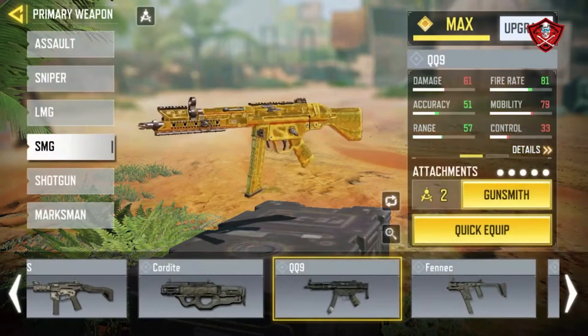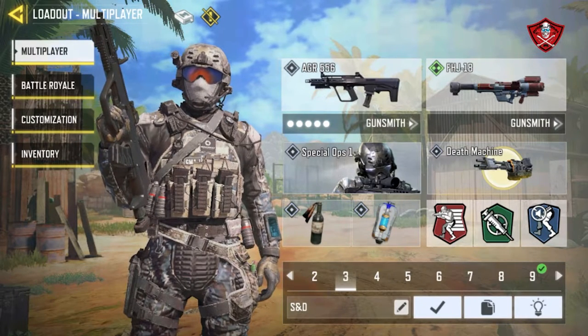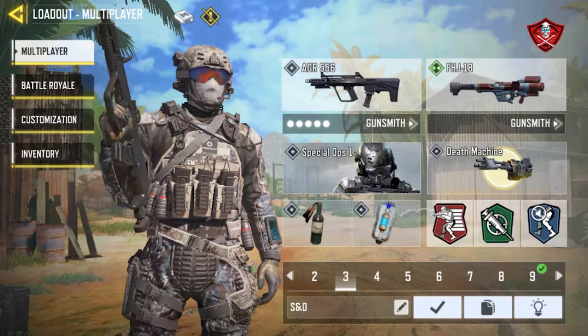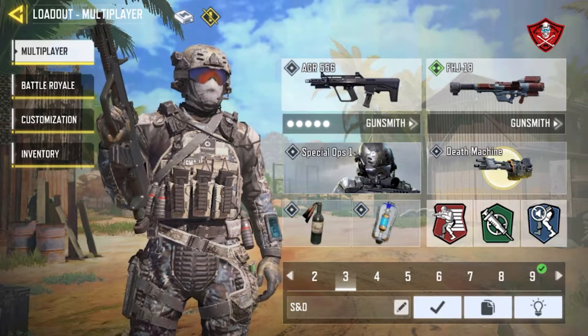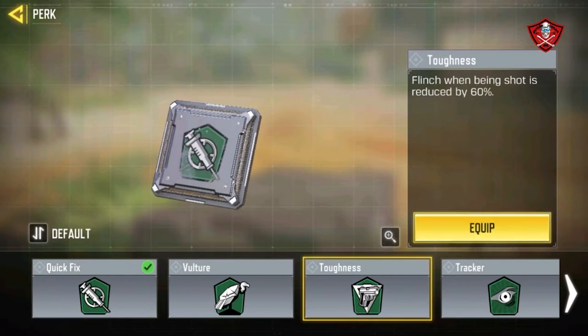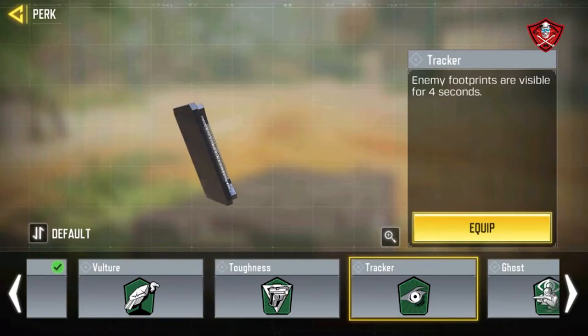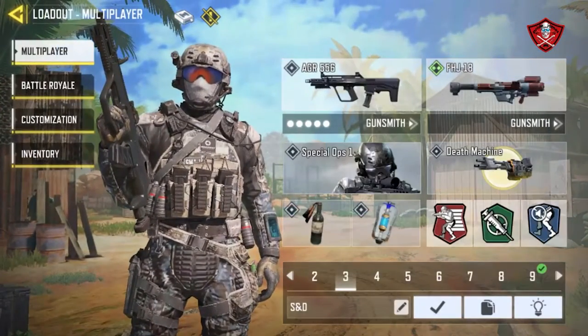I really recommend the light stock for faster ADS movement speed when you're moving quickly — that's what makes it good for movements. Light stock is the better choice to use with the SWAT perk. For the perks: same as before — Quick Fix, but add Tracker for the SWAT perk.